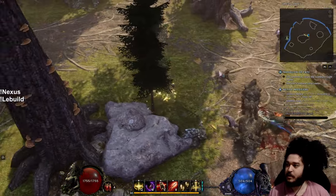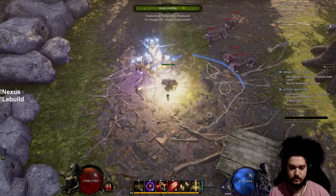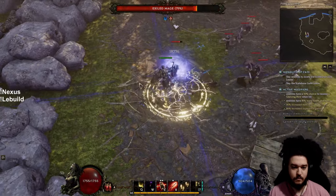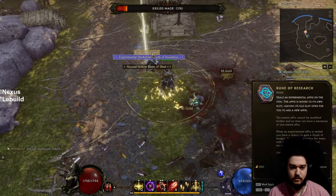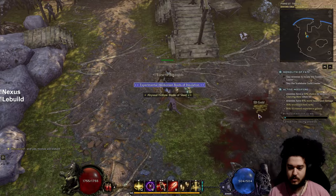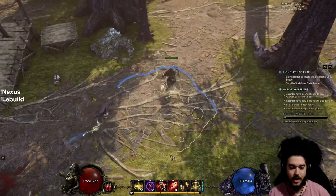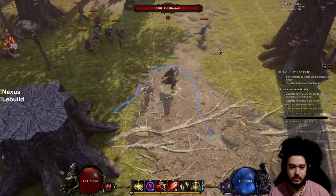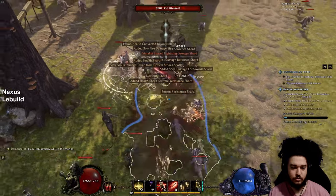It's a little rubber bandy right now, not sure what's going on. So the basic gameplay here is: you're going to Judgment, then you're going to rewind back in time with Volatile Reversal, and then you're going to Lunge to go back to where you were. So: one, two, and then Lunge, basically.